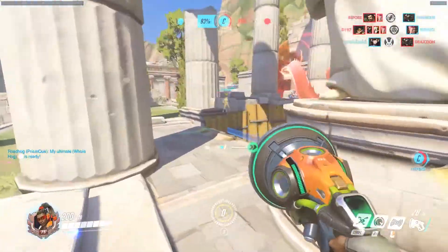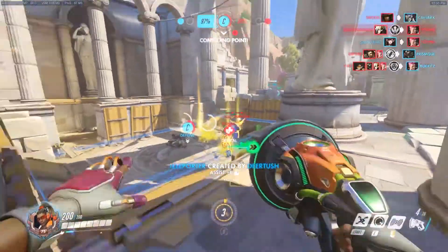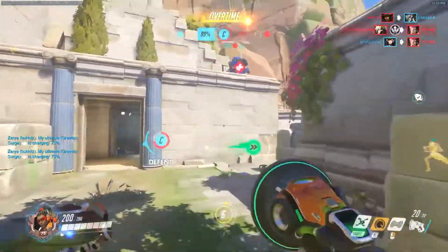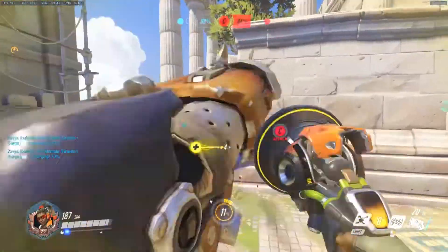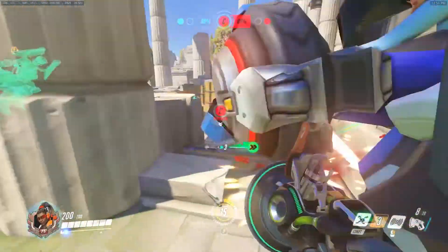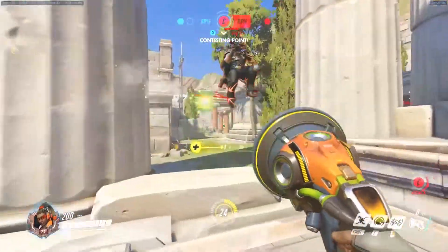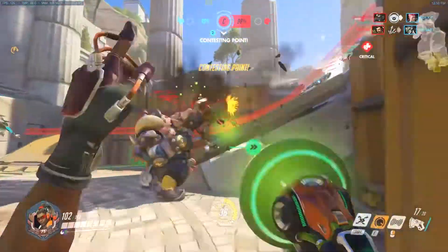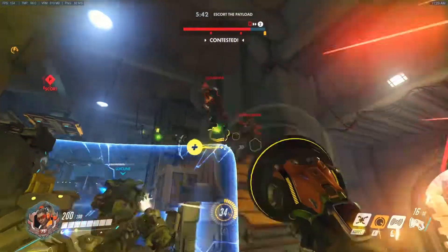Another fun thing about Lucio is his boop mechanic — being able to push people off the map. Take advantage of this on maps where you know people can be pushed off the edge. One CP maps have them all the time, but also on Eichenwalde for example, switch over to Lucio on the second point when that bridge comes around. You can start pushing the Reinhardt off the map or another DPS, and that'll really help your team. You might even be able to hold that point just because of switching to Lucio.